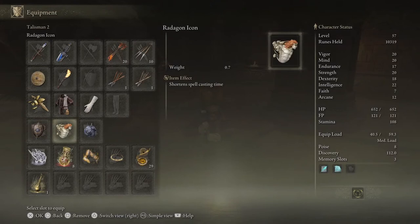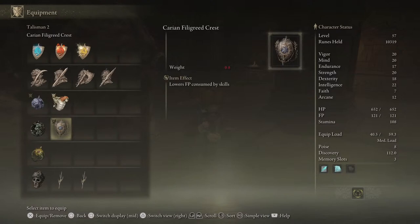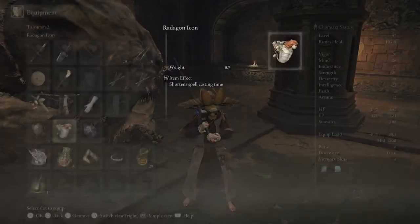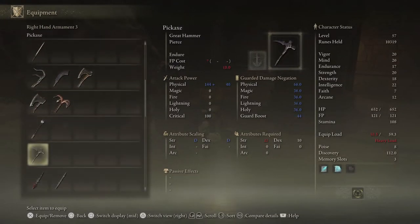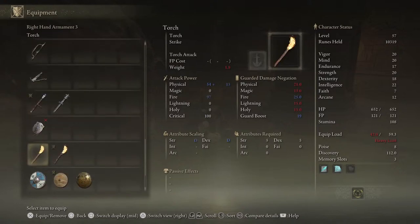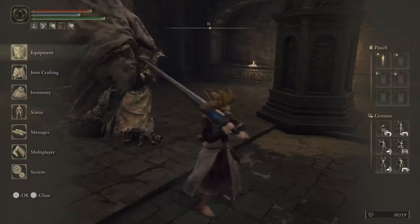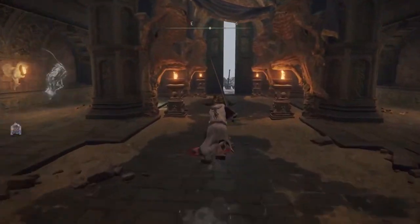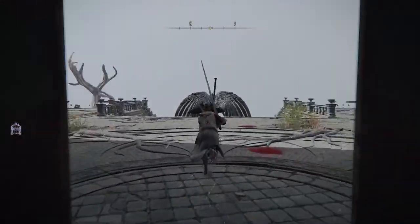The Claw Mark Seal — it's a sacred seal that boosts bestial incantations, so it's for faith users. Then real quick, coming out these doors straight ahead, there is a boss who is non-aggressive unless you hit him — he will then become aggressive. This is Black Blade Kindred.